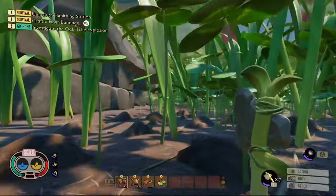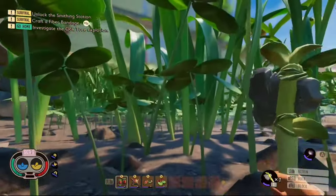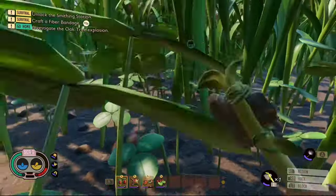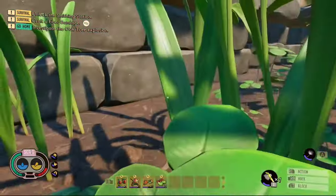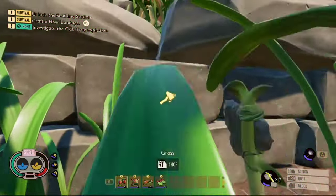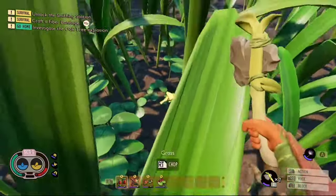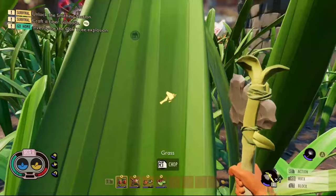Once you make it to the clover area, you want to find this group of clovers, jump on them to the top of the last clover, then jump onto this piece of grass here, onto this piece of grass, up to this piece of grass, and then on this last piece of grass.